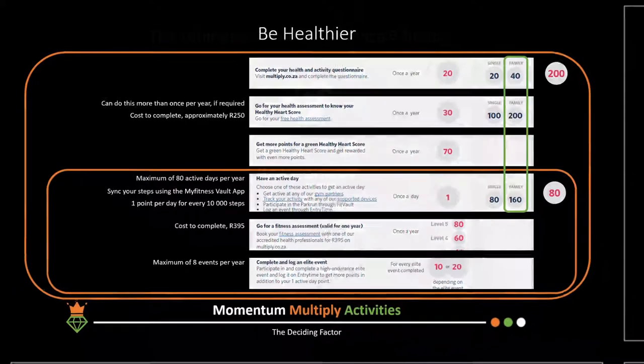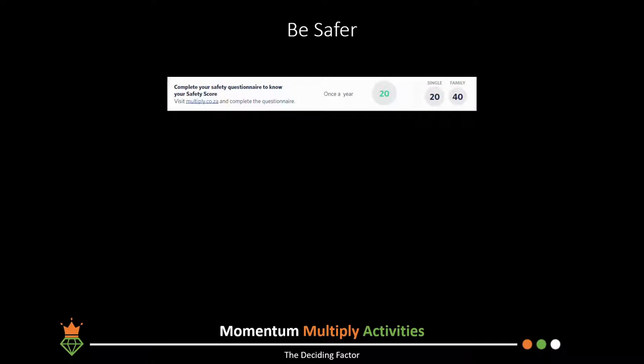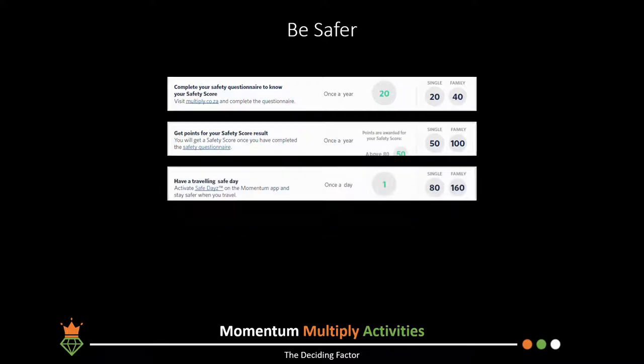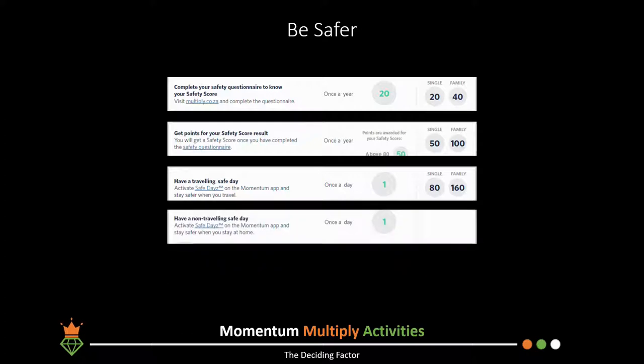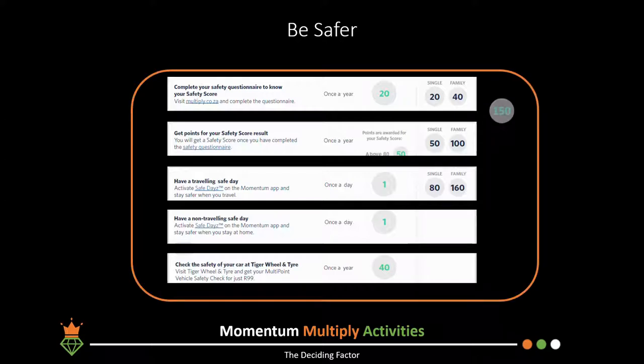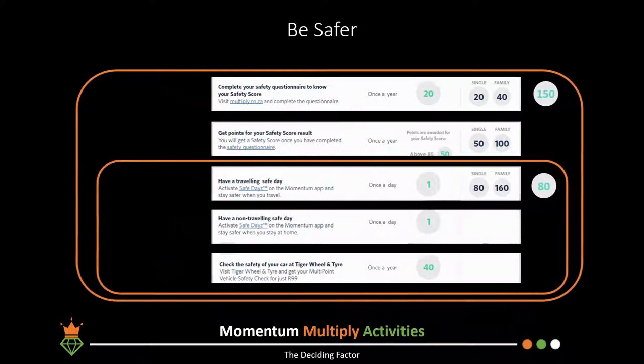Moving on to the 'be safer' category. Activities include completing your safety score questionnaires online for up to 20 points, validating your safety score answers for up to 50 points, traveling safely every day for up to 80 points, having days on which you do not travel for up to 80 points, and completing your vehicle safety checks at Tiger Wheel & Tyre for up to 40 points. All activities have an overall cap of 150 points, and the last items have a sub-cap of 80 points.